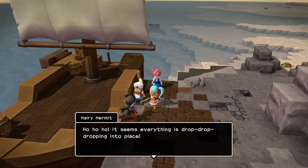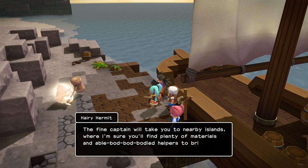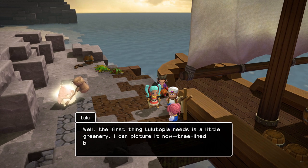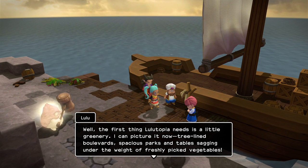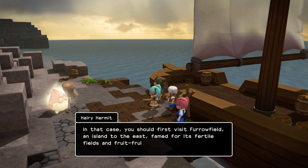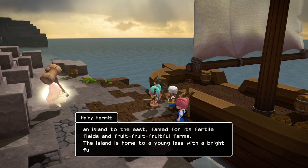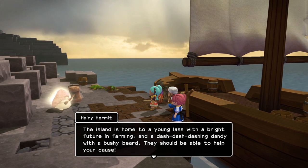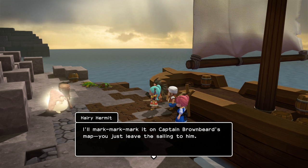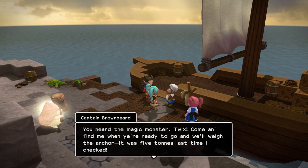It seems like everything's dropping into place. The fine captain will take you to nearby islands where I'm sure you'll find plenty of materials and able-bodied helpers to bring back. Well, the first thing Lulutopia needs is a little greenery — I can picture it now: tree-lined boulevards, spacious parks, and tables sagging under the weight of freshly picked vegetables. In that case, you should first visit Furrowfield, an island to the east, famed for its fertile fields and fruitful farms. That actually sounds kind of good — some fruit. The island is home to a young lass with a bright future in farming and a dashing dandy with a bushy beard. They should be able to help your cause. I'll mark it on Captain Brownbeard's map.